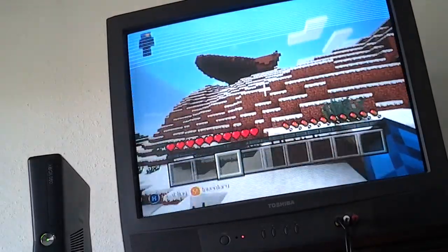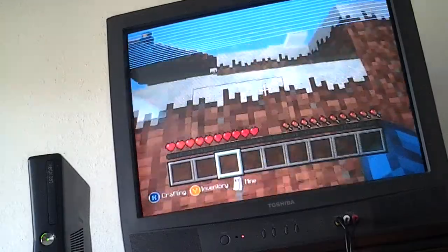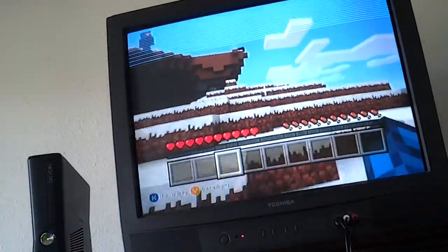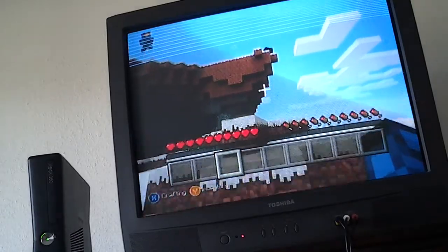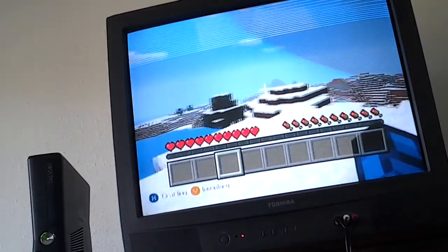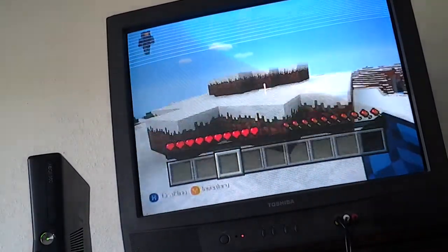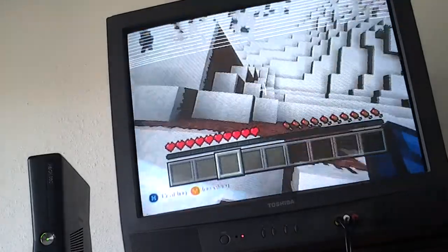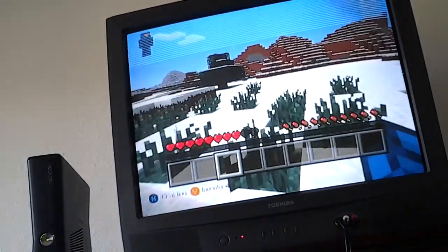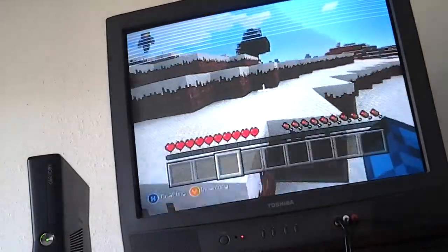It looks like a massive mountain, so it looks like a boat. Let me go up there. It's a cow. It's a sheep. So yeah, it has massive, massive mountains. Really cool mountains, actually. So yeah, this is episode one of Minecraft Oasis. Let's get playing - we're just going to go over here.